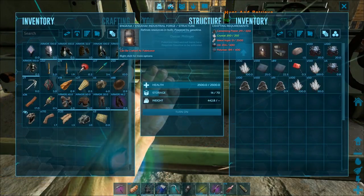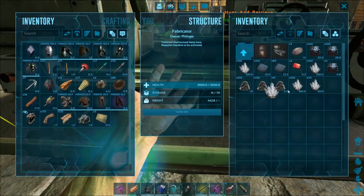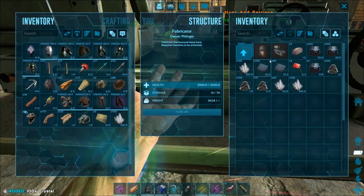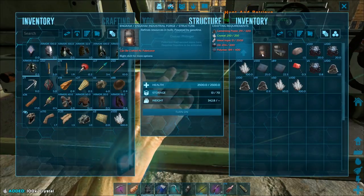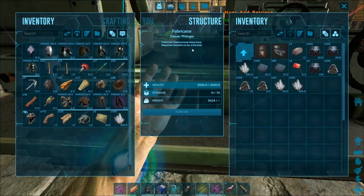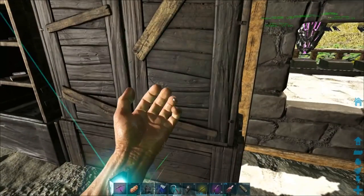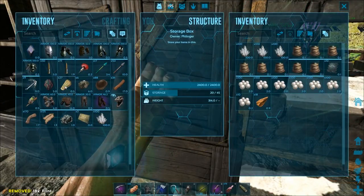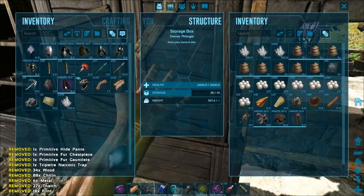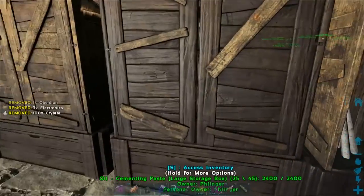So we need to go raid some beaver dams, get some oil, and get some polymer. I'm going to take a quick look. I know this is way out of my organization, but organization at our current juncture is kind of messed up.